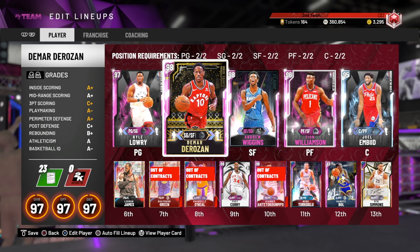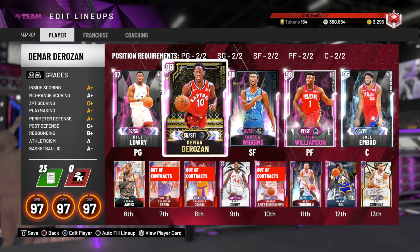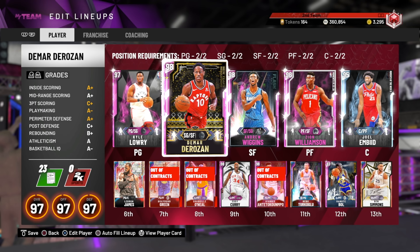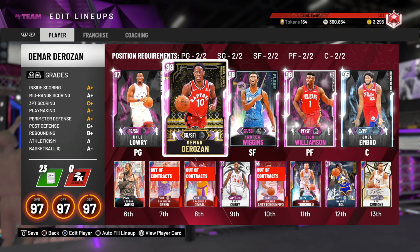One of the players in real life with the quickest first step doesn't have a Quick First Step badge. Now we have the Duke duo of Jay Williams and Carlos Boozer. Jay Williams goes up in a lot of stats, but mostly stats that don't matter like passing vision and consistency. I don't have Carlos Boozer to go over these. Carlos Boozer still can't shoot the three-ball, so this duo is pointless. There's no point in going over it when it's an absolutely worthless duo.